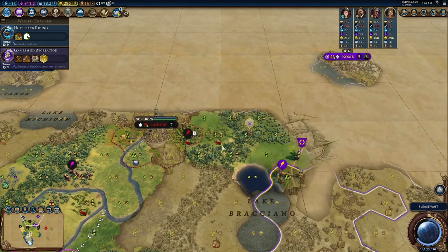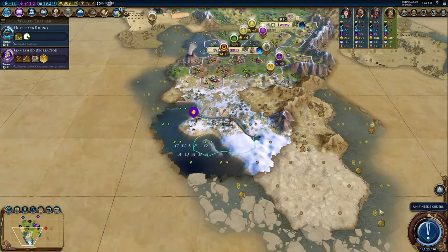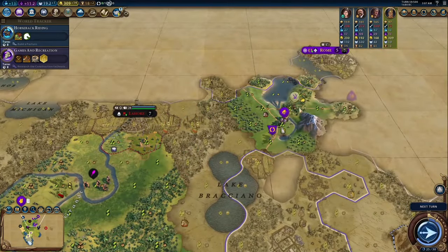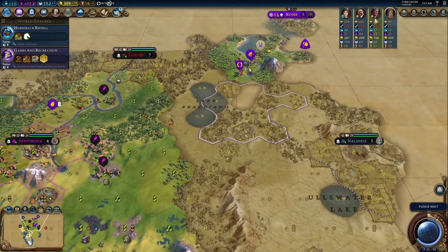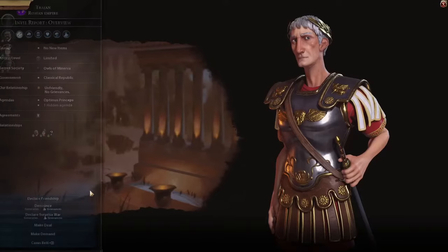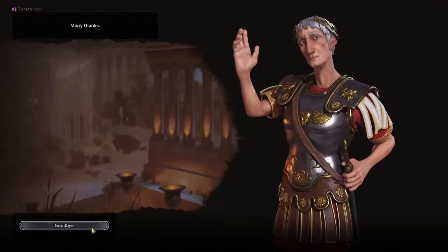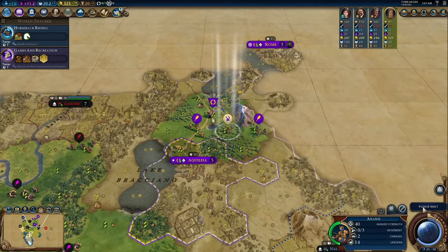Egypt's civ ability is probably the better part of the overall kit that Egypt gets. Eteru gives you 15% production towards districts and wonders when adjacent to a river. You have a high river spawn bias, which is pretty good, and you're also immune to flood damage, which is overall pretty useful over the course of the game. This ability is a consistent ability that's 50% better than the Hungarian ability, which only boosts production on districts on the other side of the river. It is available all the time as long as you're settling rivers, and in most games most of your cities are going to be settled on rivers due to housing, and it really helps out new players to get your econ up early.